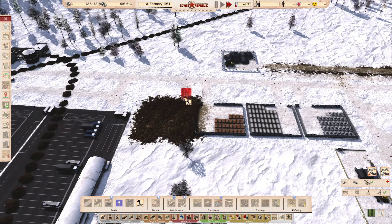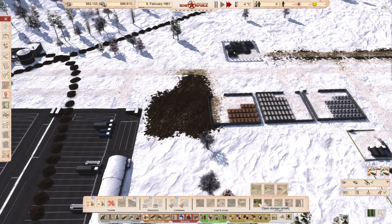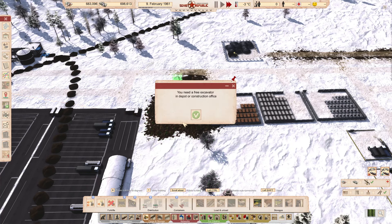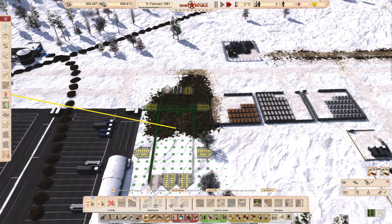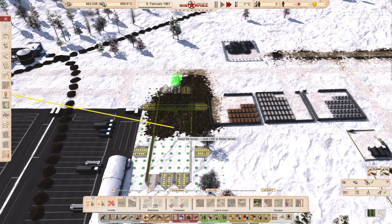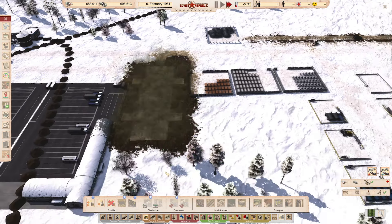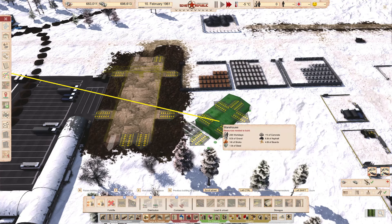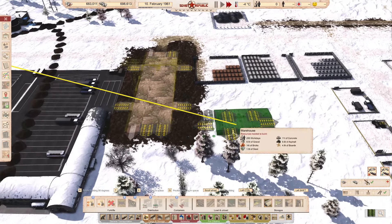All right - let's delete this road and take away the road. Now we can do what we wanted to do, which was get the medium storage which has the rails. I think this way is fine, and then we can set up a warehouse - but this warehouse does need a road connection.